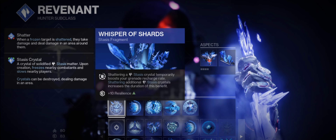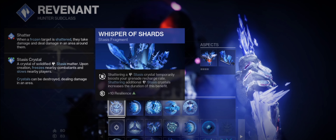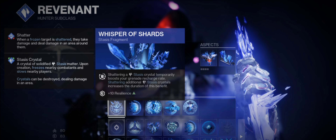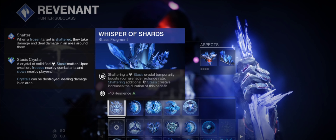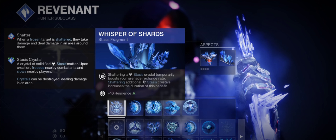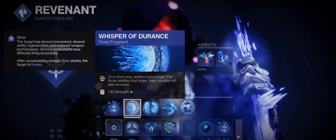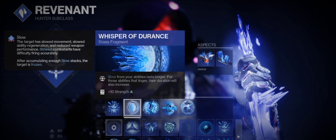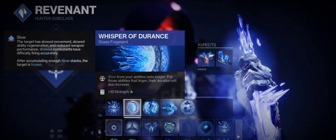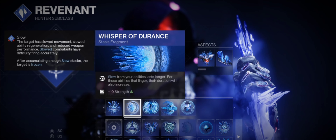For our fragments, we're using Whisper of Shards: shattering a stasis crystal temporarily boosts your grenade recharge rate, and shattering additional crystals increases the duration of this benefit. Your base time is six seconds of insane grenade cooldowns. We also pair that with Whisper of Endurance — slow from our abilities lasts longer, so our Duskfield grenades attract more frozen enemies and last longer on the battlefield to take advantage of Whisper of Rending.